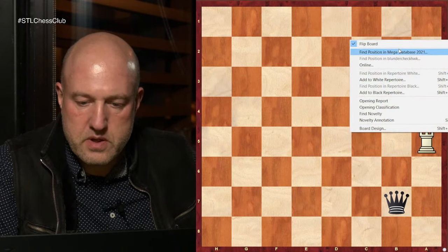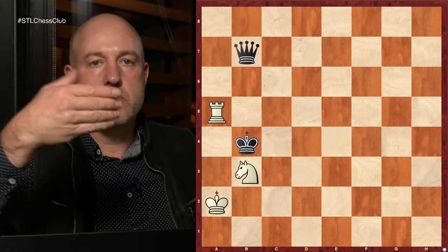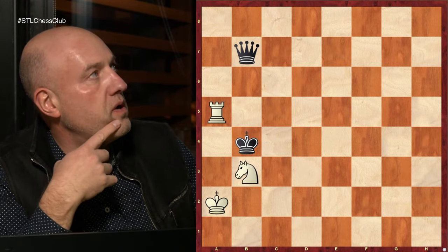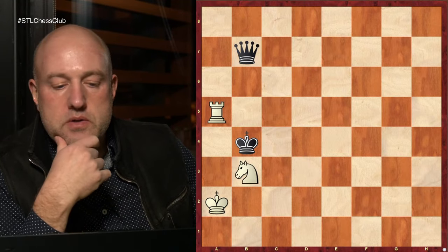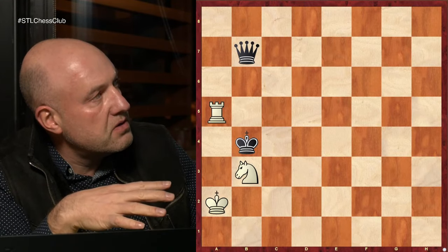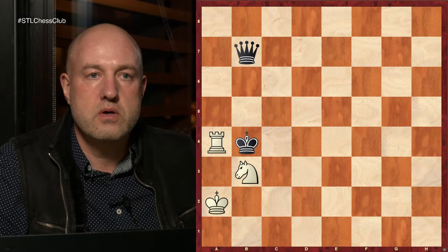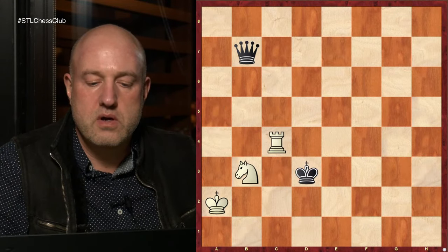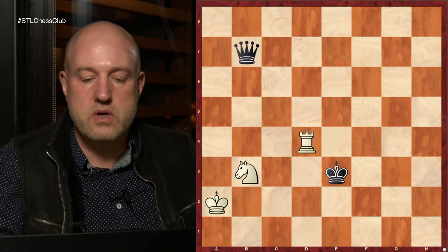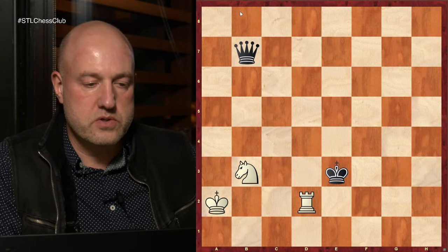Sometimes it is a draw even if the king is breaching the perimeter and gets inside, thanks to the knight being such a jumper with possible forks. This is a nice example: even though the king is inside the construction and threatens the base, just because it's White to move, it is a draw. Check, again check, check back, and you have to go outside of the perimeter. Rook d4, d2 — and it can no longer be breached.